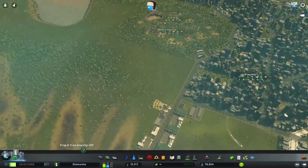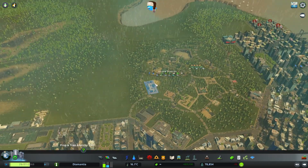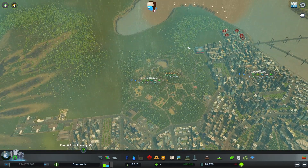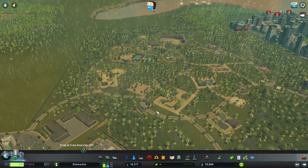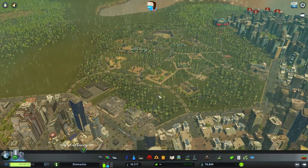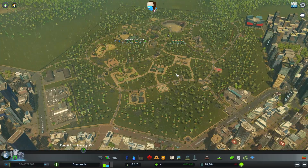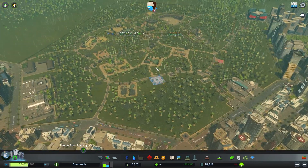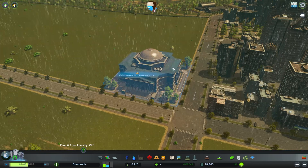I think I'll place the university campus over here, so we can maybe cover this as the university campus as well. We'll say that this park is part of the campus — obviously it's a zoo, so it's a research area and then they added a little bit of recreational stuff. Diamantia University.